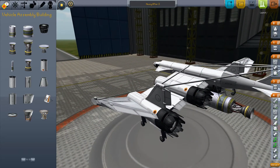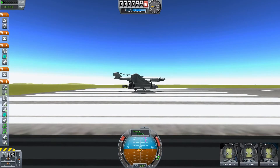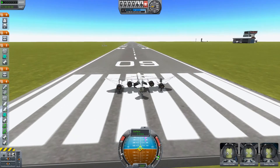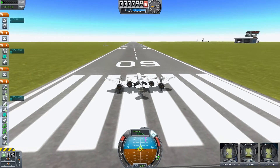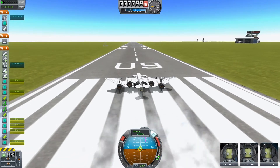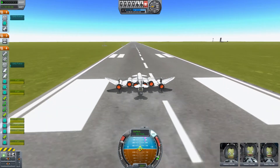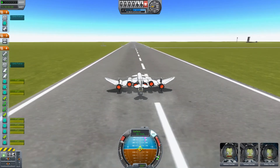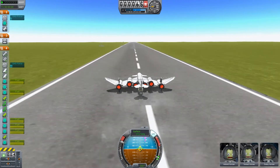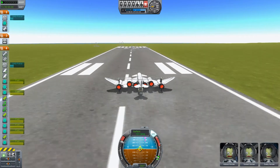Let's go to the runway. As I said, this is my first attempt and I'm not really good at building these things. But hey, let's just try. We are at the runway — stabilizer on, let's fire up the engines. I tried it before and it worked pretty well, but the thrust is barely enough to lift it up at the end of the runway.